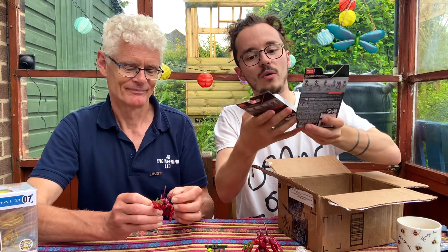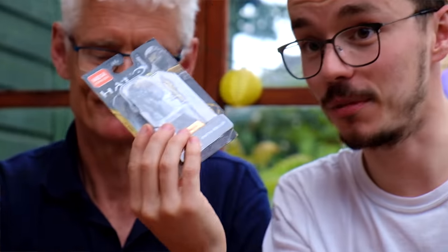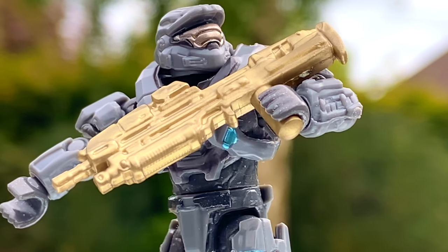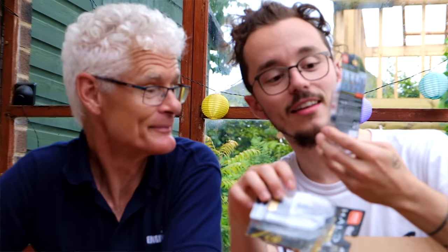We've got two more Halo Heroes today - a Spartan Noble 6 and a Cortana, both series 10. I'm going to keep these ones sealed but they're really nice. You get a 343 Guilty Spark in this one. Cortana is colored after the Halo Combat Evolved design and she comes with an index key - the key used to activate the halos.